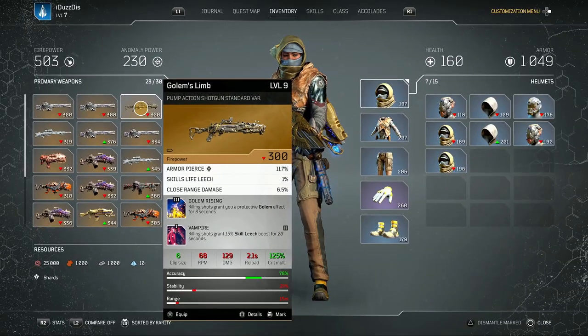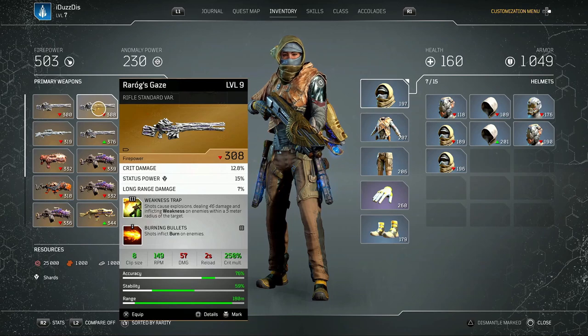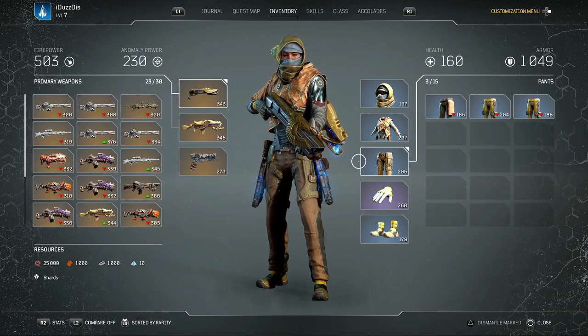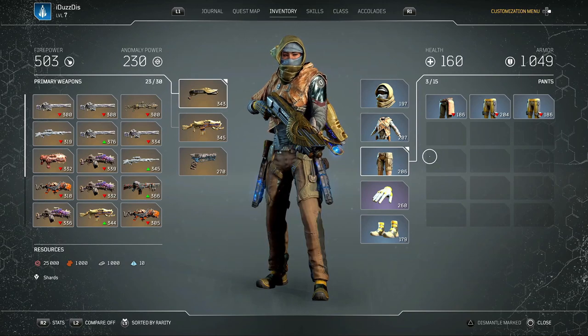Lucky number seven — or not so lucky if you're looking for legendary mods and your luck just sucks. When you hover over a piece of weapon or armor, there's a little icon on the top right of the mod. This little icon tells you if you already have that mod in your collection.